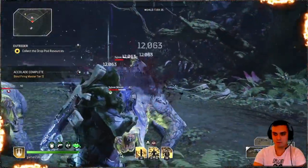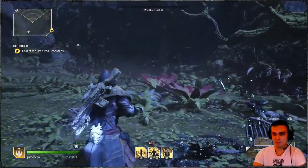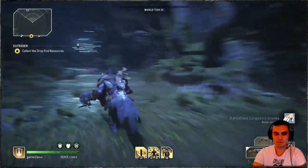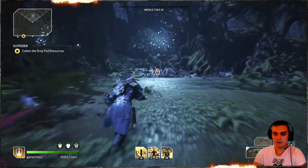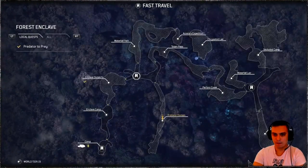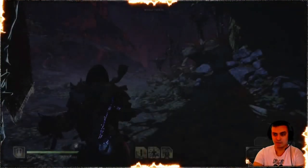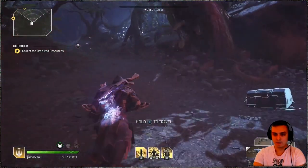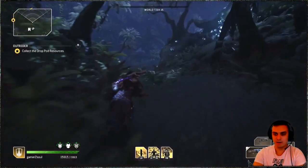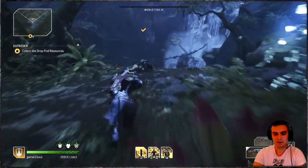And there we go — two purple epics! Pick them up, you still get titanium and some good loot on the way. Use fast travel back to the Crystal Camp. By the way, you need to submit the event to complete it — you might also get a purple from the NPC reward too.